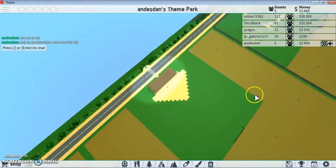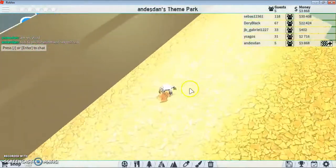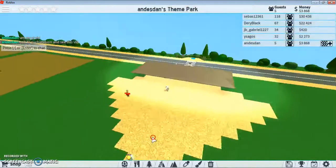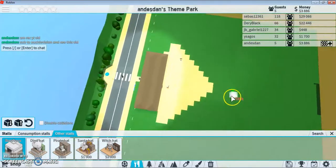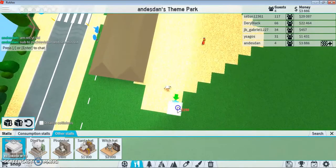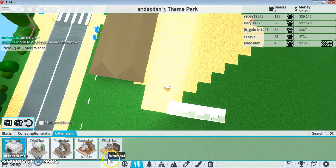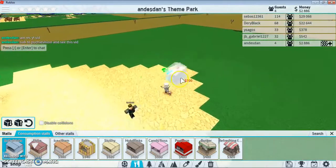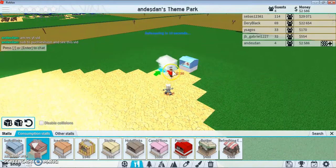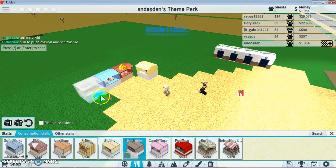Okay, so here's the foundations — we're gonna put all the shops and stuff on these paths. What are we gonna do first? I'm gonna add restrooms over here, we're gonna add a bunch of restrooms. We're gonna put some soft drinks there, pizza there, slushies there, hot drinks here.